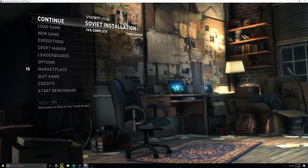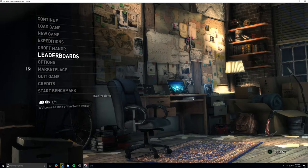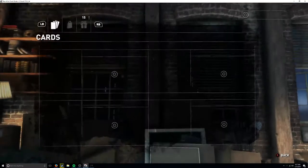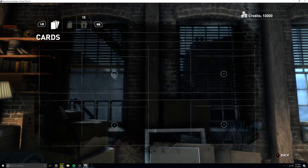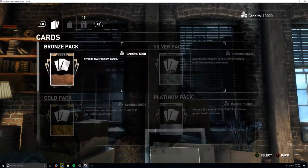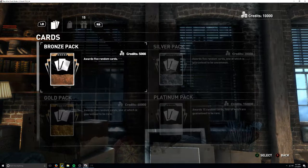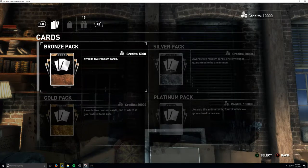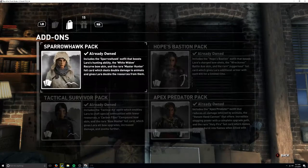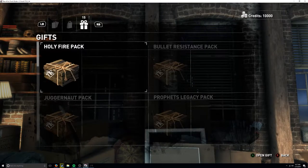Hello ladies and gentlemen, hopefully you're having an awesome day. Today we're going to be starting off with the area we left off, which is the Soviet installation. But first I want to take a look at the marketplace because it shows 15 gifts containing free cards and credits. I already got all of these from the DLC, season pass, or anniversary edition. So let's open those up.